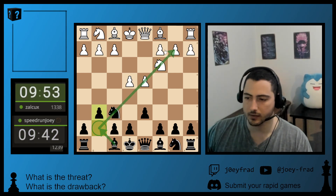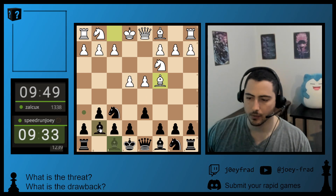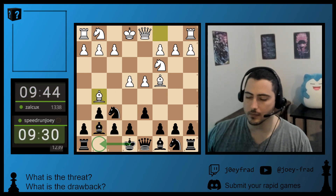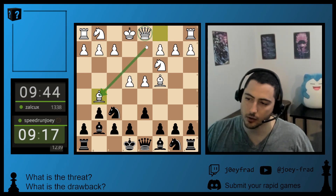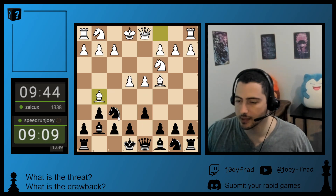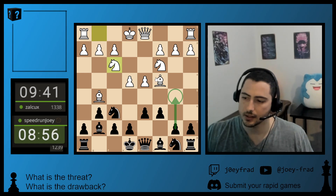We go g6 so that we can fianchetto our bishop, as usual per the Pirc plan. He develops his light-squared bishop, putting a little bit of pressure on the pawn. We are going to continue with our plan — develop our bishop and get ready to castle. Now he brings out his other bishop. I'm not sure why he is delaying his knight — maybe he is preparing to go Qd2 and long castle, or maybe he is avoiding a pin. I'm just going to go c6. It controls those squares from his pieces and also prepares a future b5 in case he wants to castle queenside.